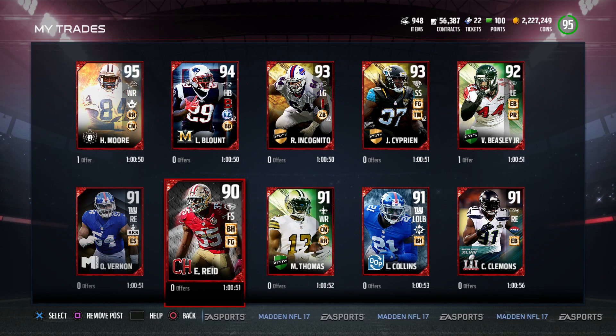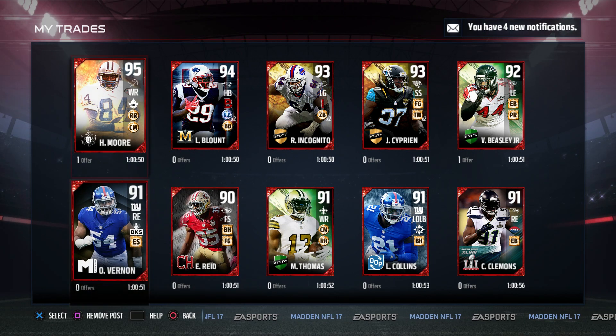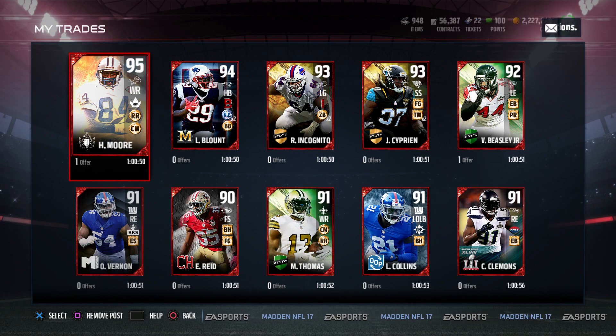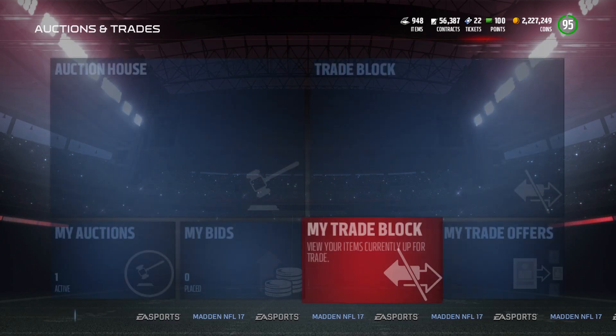Here are the cards — if you want to offer on them, real offers should be anything within 10 percent of a card because that's what the EA tax is. Herman Moore goes for roughly 300k, so if you offer me something that goes for 270k or more, I'll consider it.